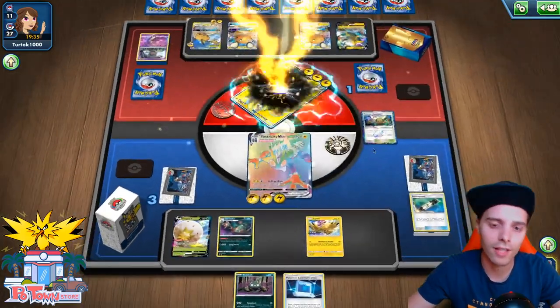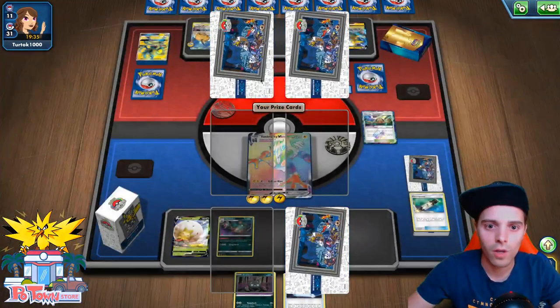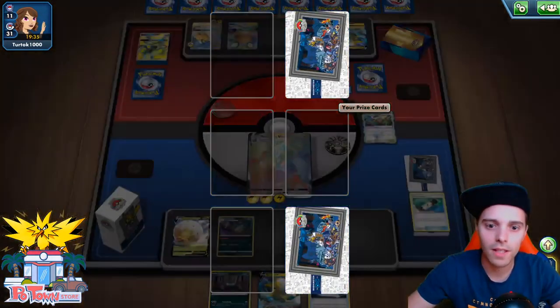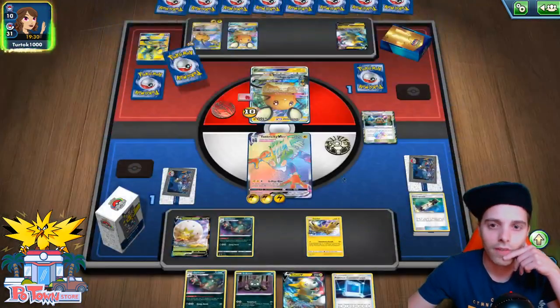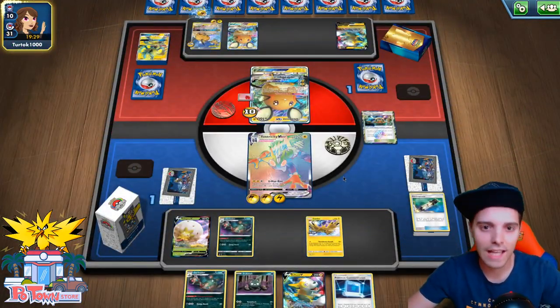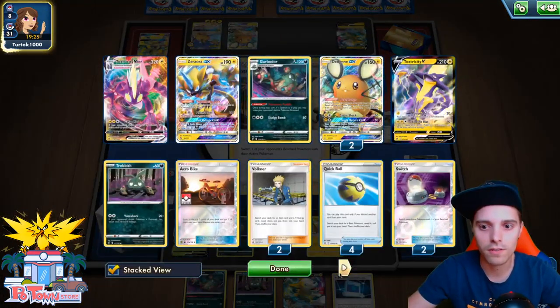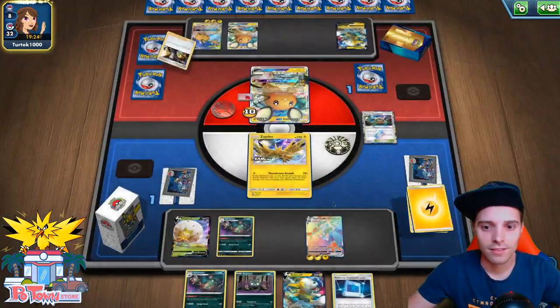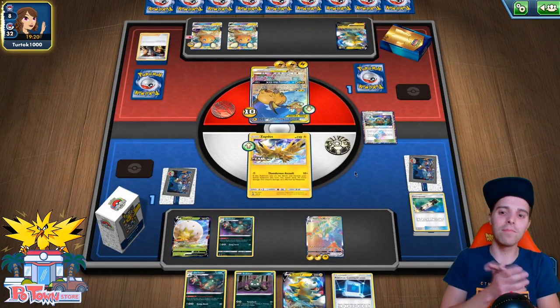Let's go — GMAX Riot! Slapping 190 instantly, and we got two prize cards. One is a Boltund, and one is a Garbodor — so not what we wanted. At this point we need to find Boss's Orders; it's in the deck with 11 cards still. We will be paralyzed though, which is a very scary part in this scenario. Okay, Boss's Orders — he takes down the Zapdos. Okay, well played — that's a very good game.